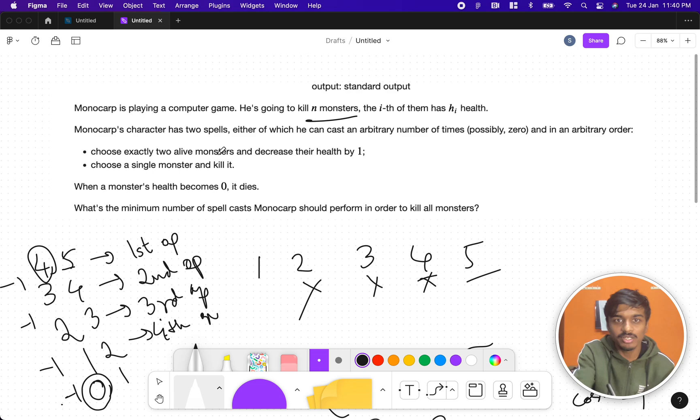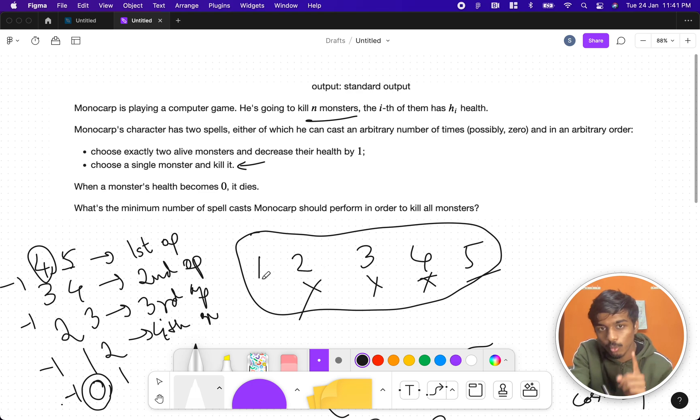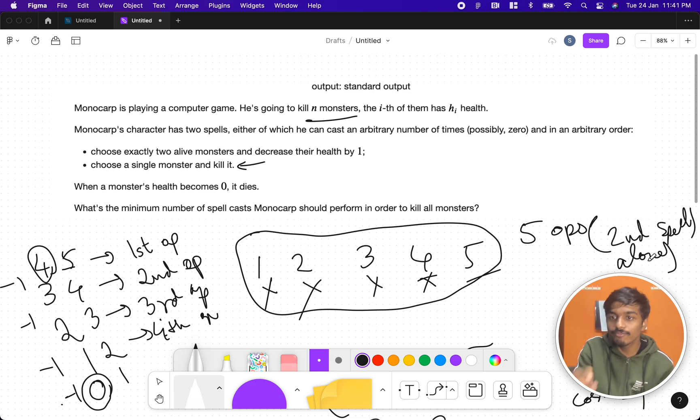Let's consider only the second spell — choose a single monster and kill it. If we have one, two, three, four, five, we take one number and kill it each time. At max we take only five operations. By following the second spell alone, we get five operations and kill everyone.